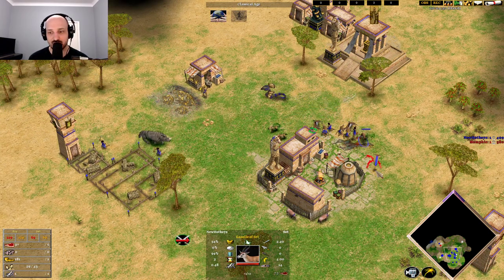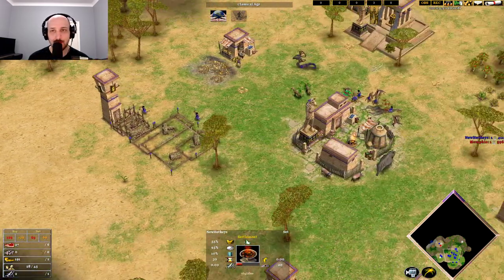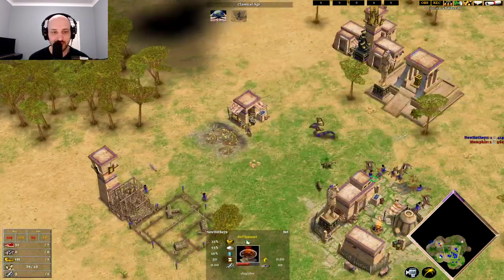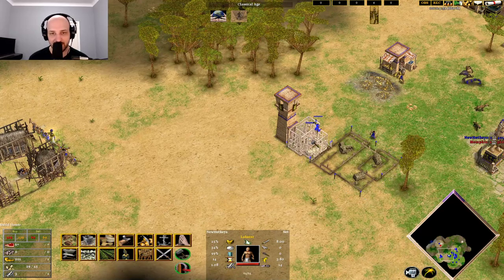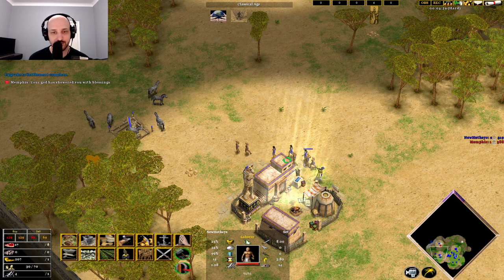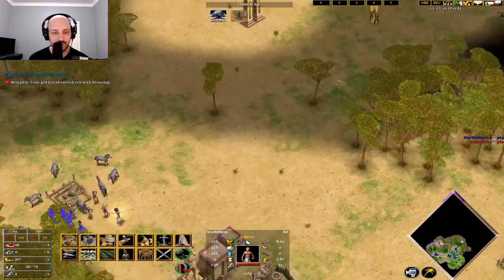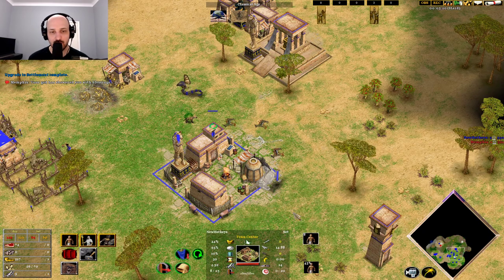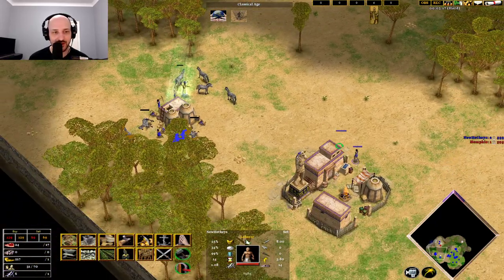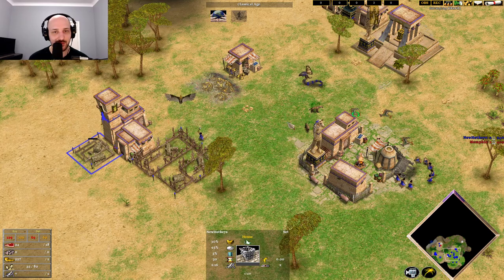In hindsight, I think maybe I should have put one more villager on food before gold, because I think I could have had the temple up a little bit later and had just that little bit extra food income. If you want to make that work around with your build, that's totally fine as well. Now we've got enough villagers on food — we want to start putting villagers over onto gold.